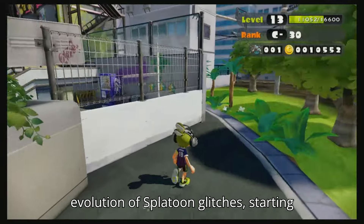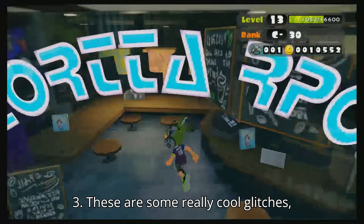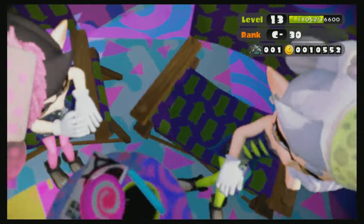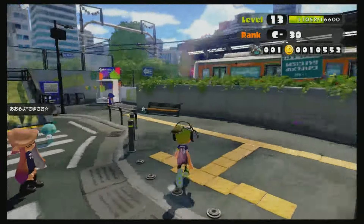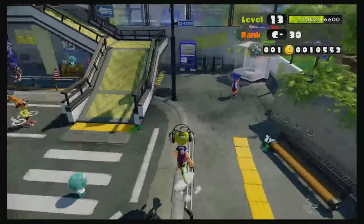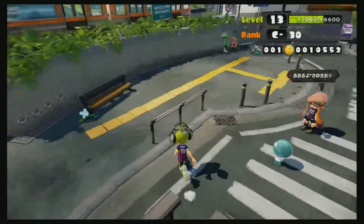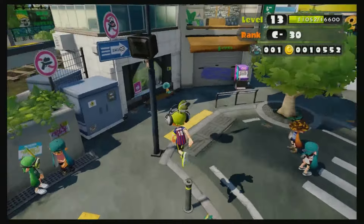Today we're going to be looking at the evolution of Splatoon glitches, starting with Splatoon 1 and ending on Splatoon 3. These are some pretty cool glitches so if you want to see them, stick around. Hello everybody and welcome to Glitchtastic. Today we're going to be looking at the evolution of glitches in the Splatoon series, starting with Splatoon 1 which came out in 2015. So let's just get right into it.